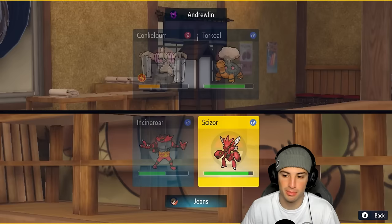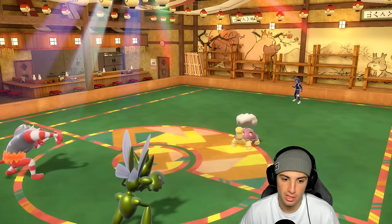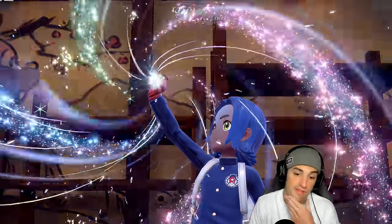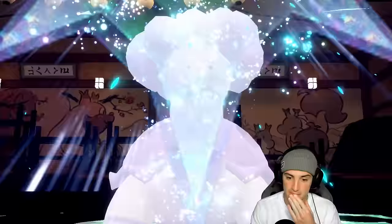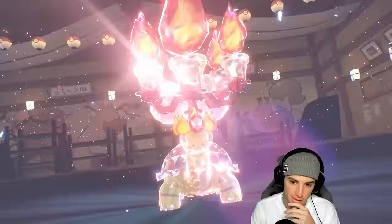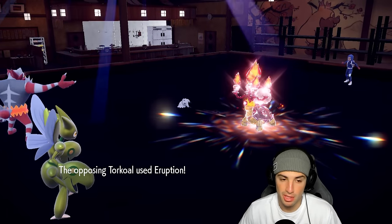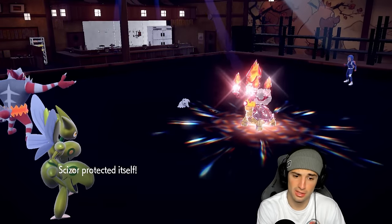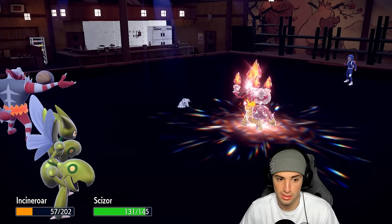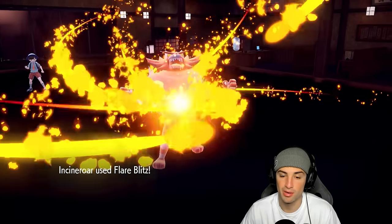Real question: do I sacrifice Houndoom or Incineroar? I go for Flare Blitz KO and just protect Scizor. He hard swaps Conkeldurr — hold up, I can survive. He goes back into Mimikyu, looking to set up Trick Room again, and we're going to see a Fire Tera most likely. He fires up Torkoal — Trick Room turns are wasted. I think Incineroar should be able to soak whatever he has with Blitz from up. Even if it's an Eruption you should soak it. I protect, Incineroar soaks the Eruption, and I still have my berry — massive turn.